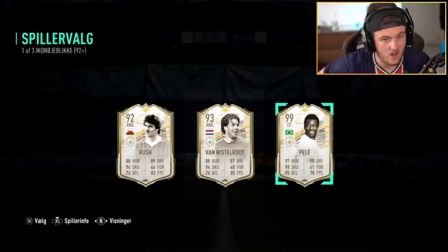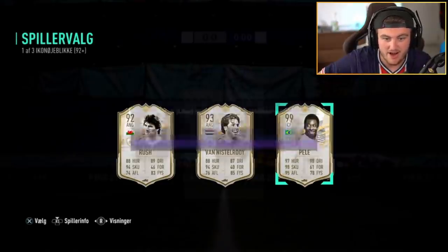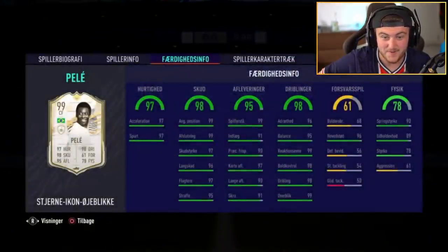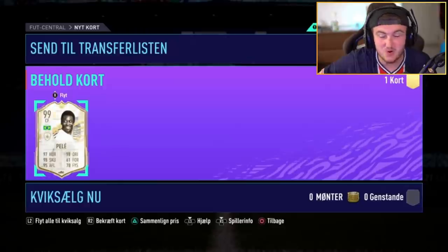This is the 92 icon attacker player pick — he opened it as we joined the share play. And he's gone and got 99 Pele! Oh my word. If ever I've seen a great way to avoid submitting 29 squads, this is one of them. GG — that's incredible.